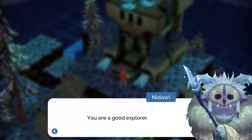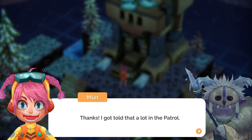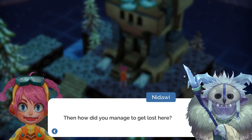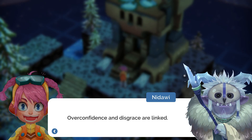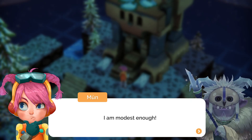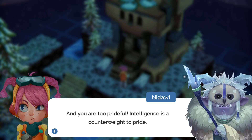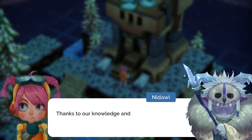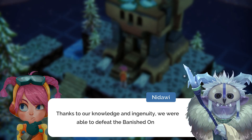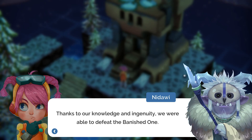You're a good explorer. Thanks, I'm told that a lot. In the patrol, then how do you manage to get lost here? Overconfidence and discretion are linked. I am modest and yet too prideful. Intelligence is a counterweight to pride. Through our knowledge we are genuinely able to defeat and banish.